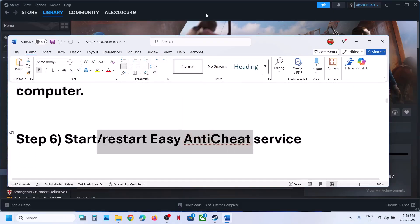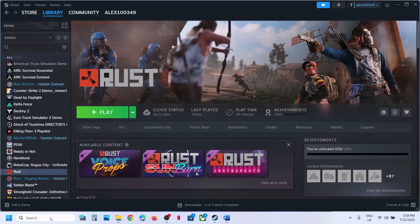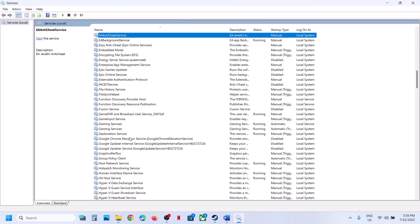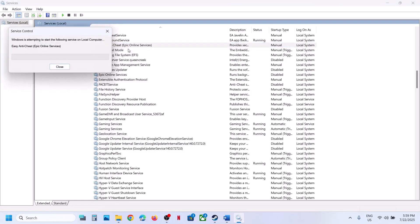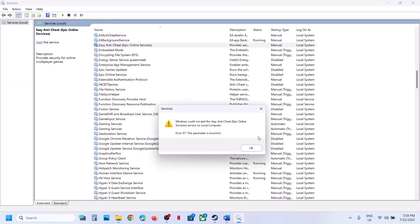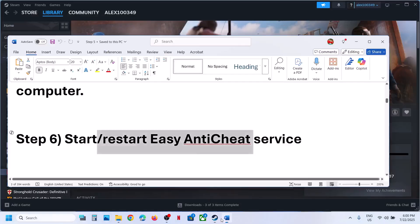The next step is to start or restart the Easy Anti-Cheat service. Type Services in the Windows search box and find Easy Anti-Cheat. Right-click and click Start, or click Restart. If you see any Easy Anti-Cheat service listed, restart it and then check.